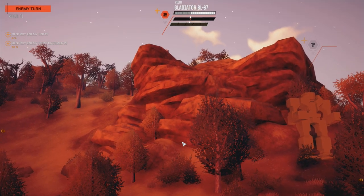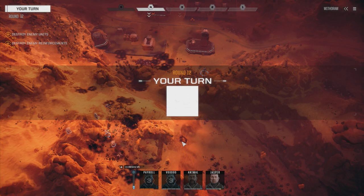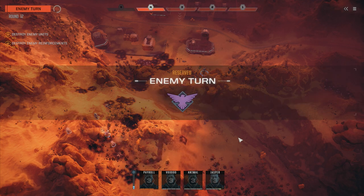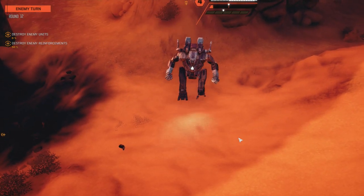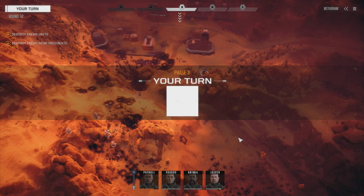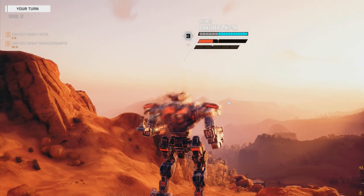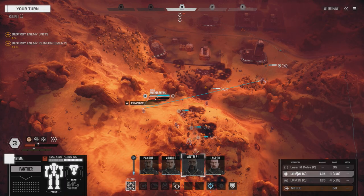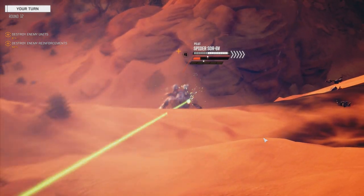They've still got three mechs left. Looks like the Gladiator's starting to move in now. Let's reserve and see what they do. We've got the Spider that can move - he's coming back. We've got to kill this guy. Animal, let's move over here. We're going to save the LRMs for this guy - pulse laser on him. Good hit.